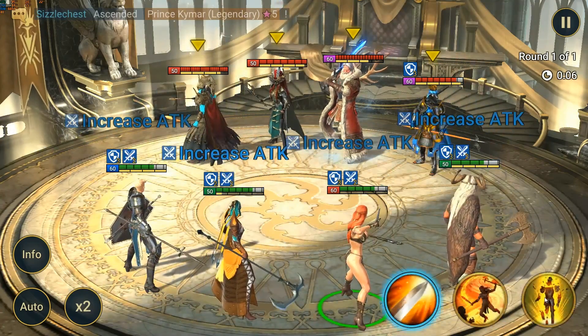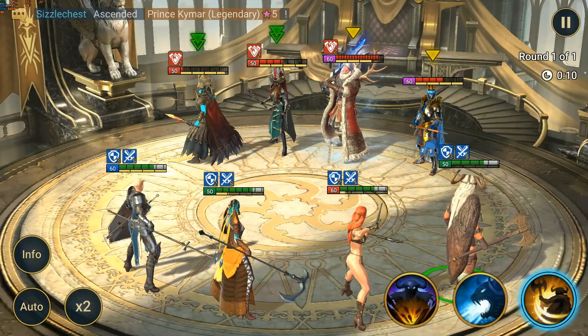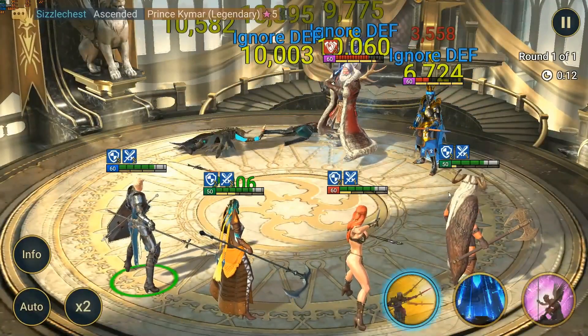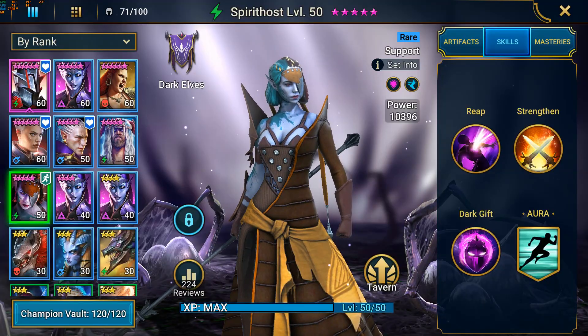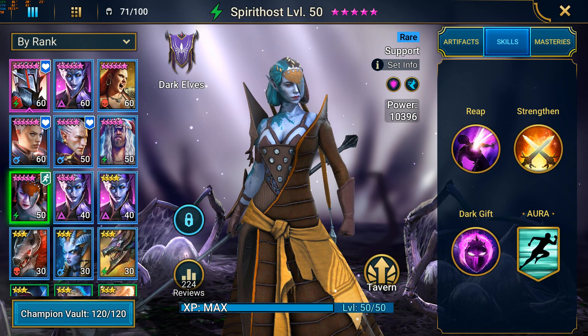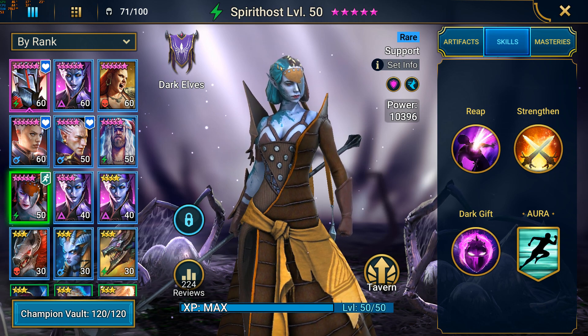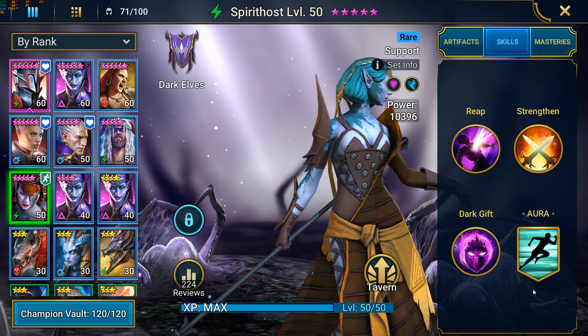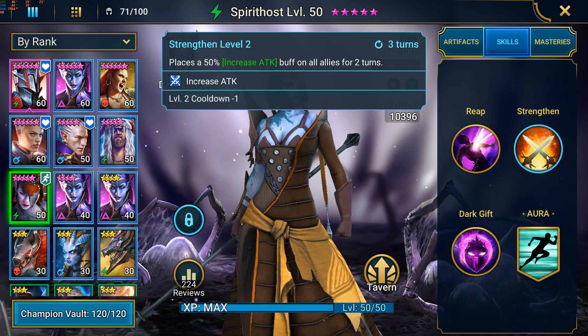Three of those are AoE damage dealers from all 3 affinity types, which provides an all-around approach. Now that I've given some background on the build, let's go over the gear and stats for each champion. In the first slot, we have Spirit Host, a farmable champion from Chapter 4 whose main purpose is to provide a 10% speed aura and more importantly, our 50% increase attack buff.